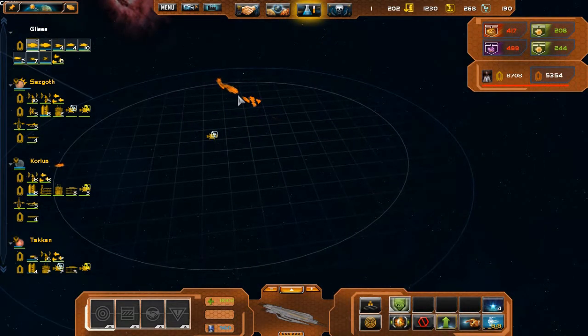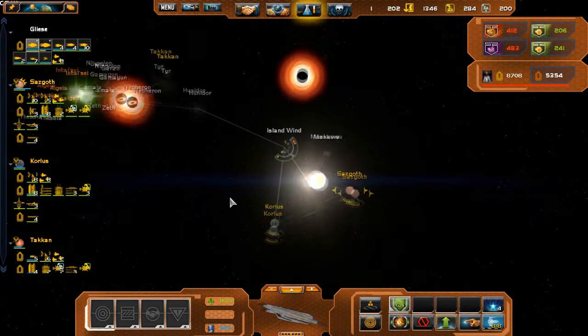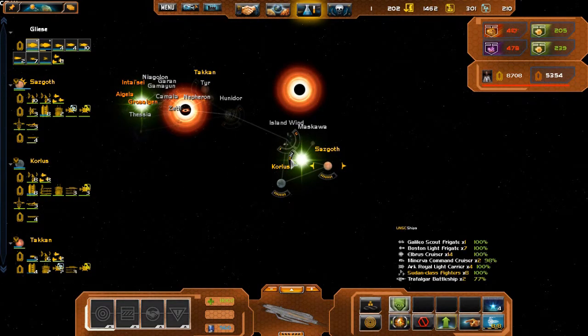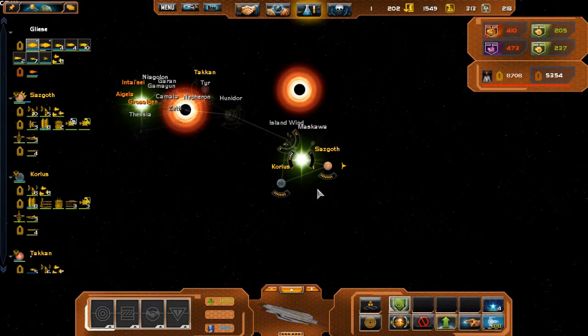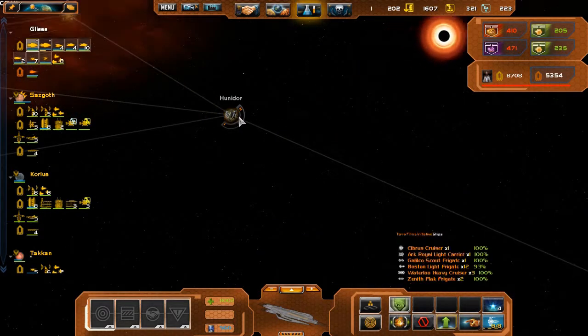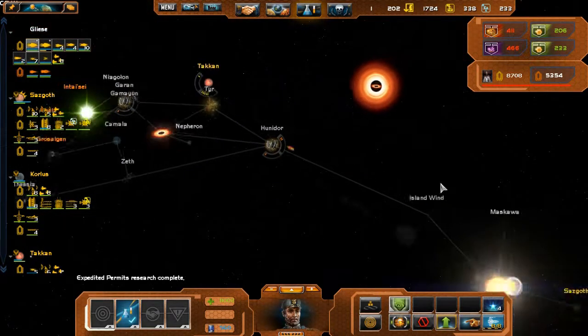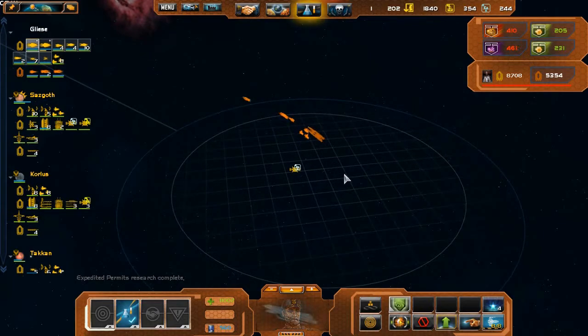They knew better than to follow that far — it would've been too risky. They're making an FTL jump right now. If only I could catch that fleet — that one Dreadnought alone — I'd be able to destroy it. The frigate guards have enough power to destroy that one Dreadnought. Research is complete — they're just slowly pushing back.